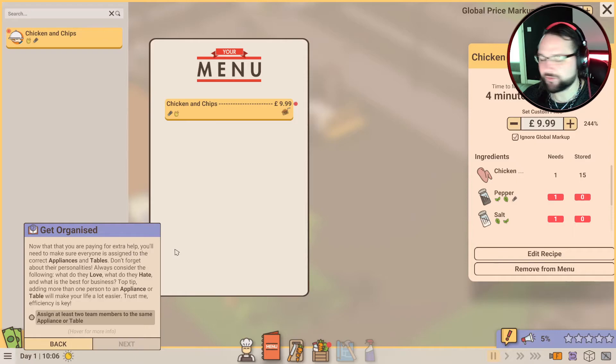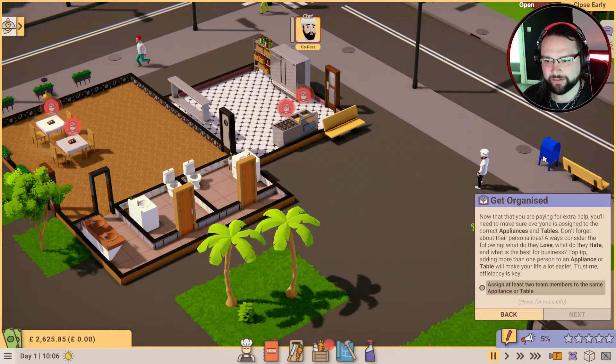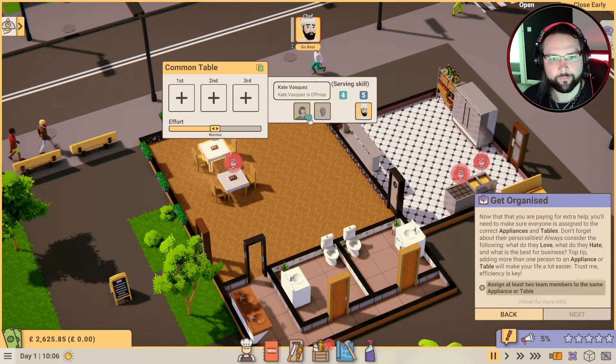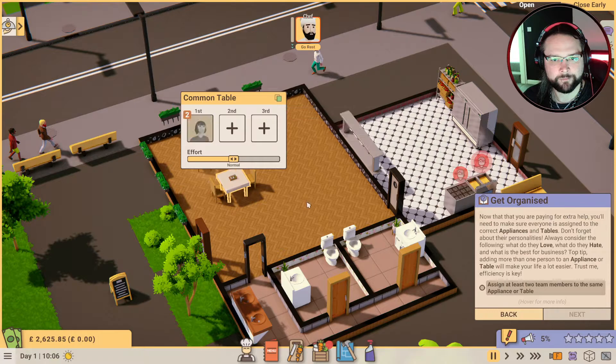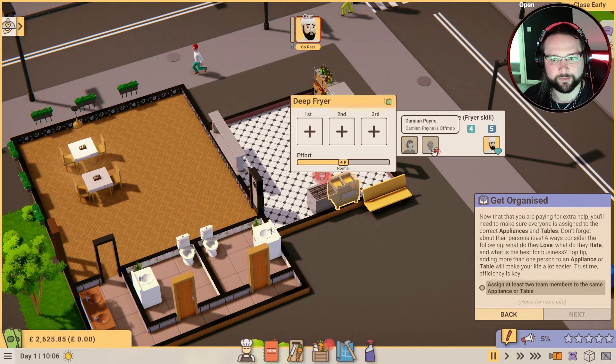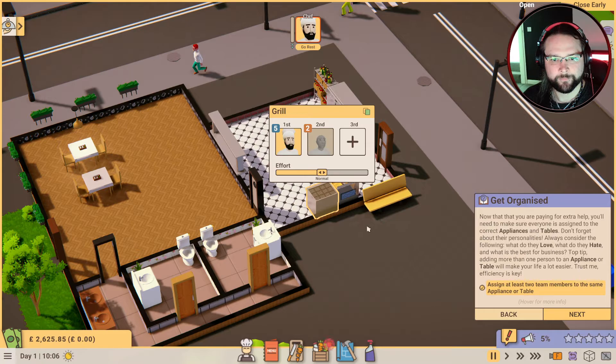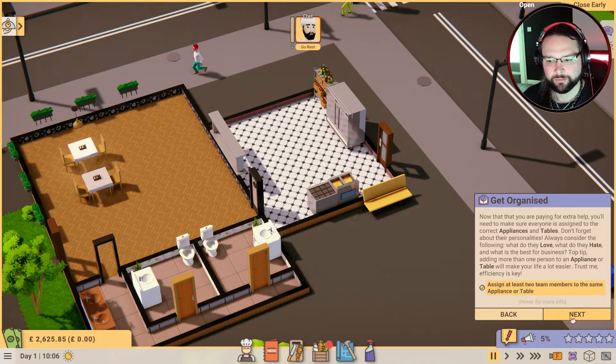Now that you're paying for extra help, you'll need to make sure everybody is assigned to the correct appliances and tables. Don't forget about their personalities - always consider: what do they love, what do they hate, and what is best for business? Top tip: adding more than one person to an appliance or table will make life a lot easier - efficiency is key. Assign at least two team members to the same appliance. You love waiting tables, don't you - that's what we hired you for.